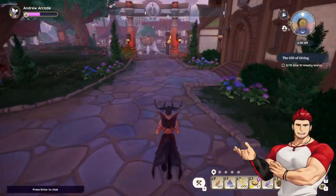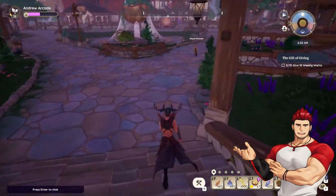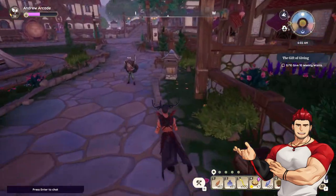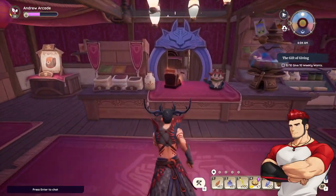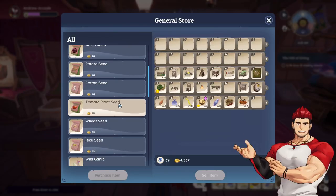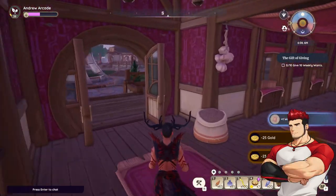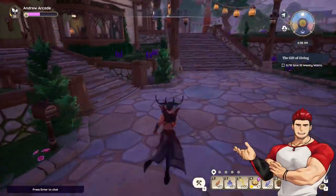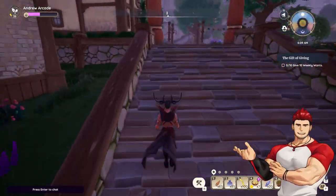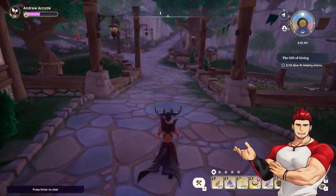I'm fairly certain I have a bright eye butterfly — I'll write that down. Naio wants a stone brick, cool. Before I go back, I need to go to the general store to buy either one more rice or wheat — I'll buy a couple of each.